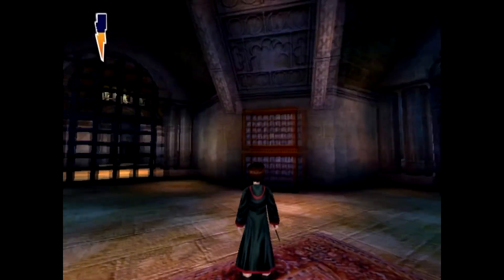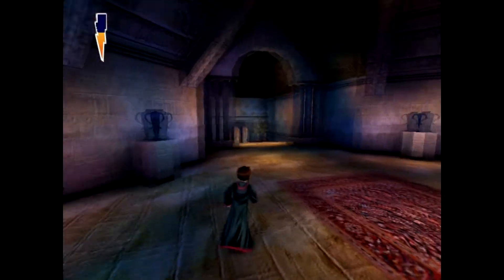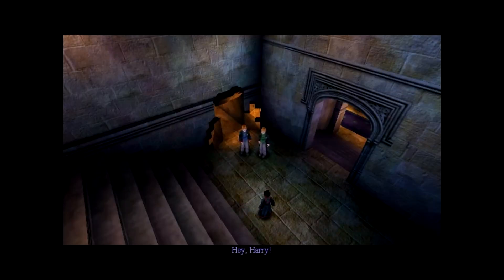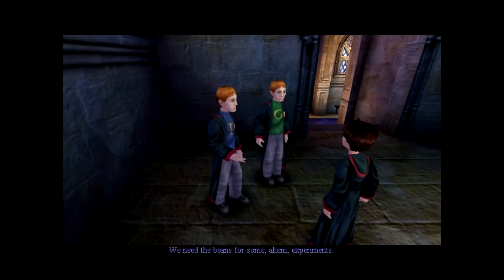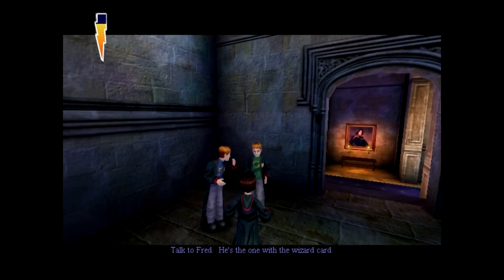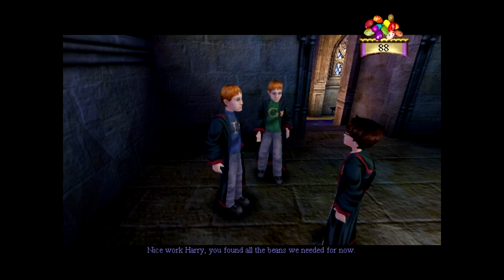I thought ghosts couldn't interact with physical objects, though. The other two options for places to go are now sealed off, so I guess we gotta go this way. Ah, it's Fred and George again. It's a really cool entrance. And they got their own musical theme too. It's cool. Thanks for the reminder of what you need them for. Good thing you guys wear giant letters on yourselves.